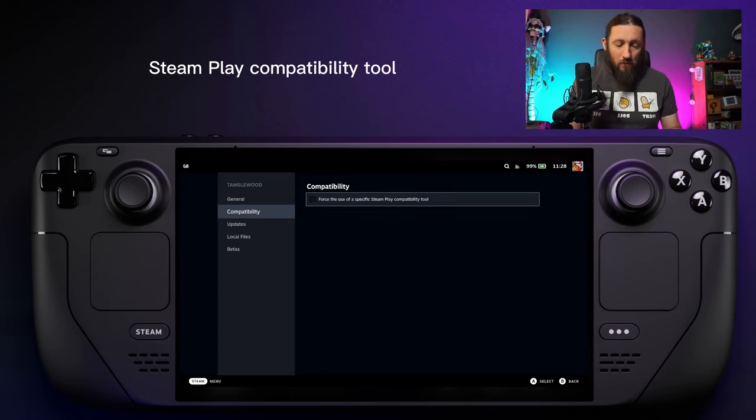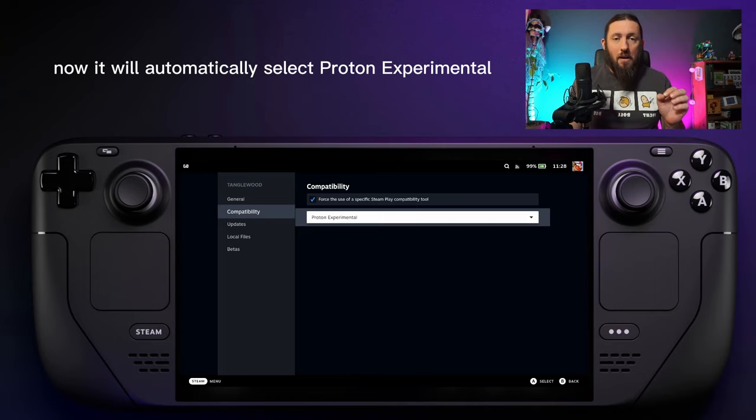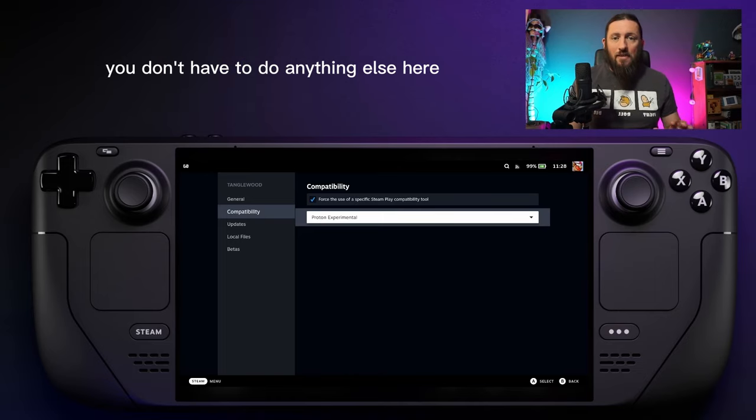Just tick that box. It will automatically select Proton Experimental — you can leave this as it is, you don't have to do anything else here. I'll just show you what else is available in here.